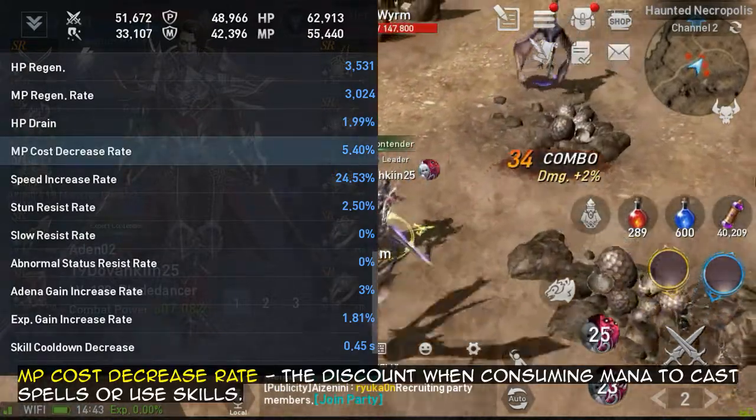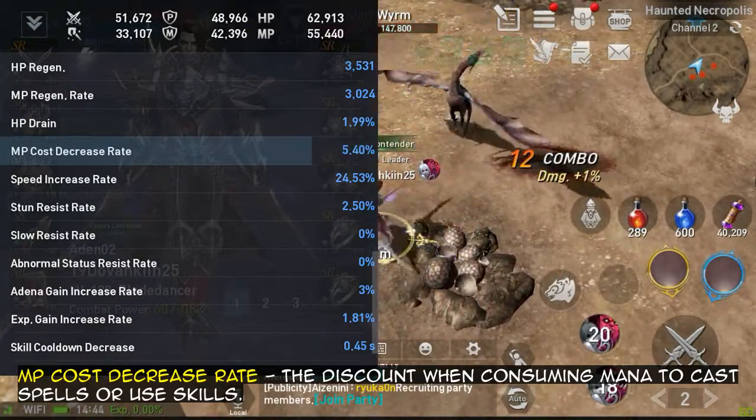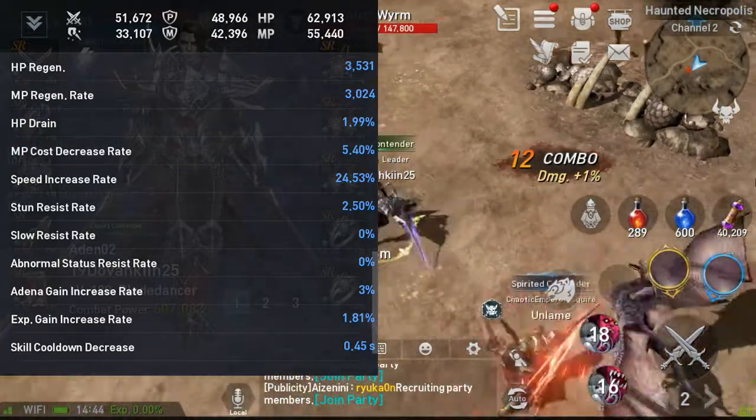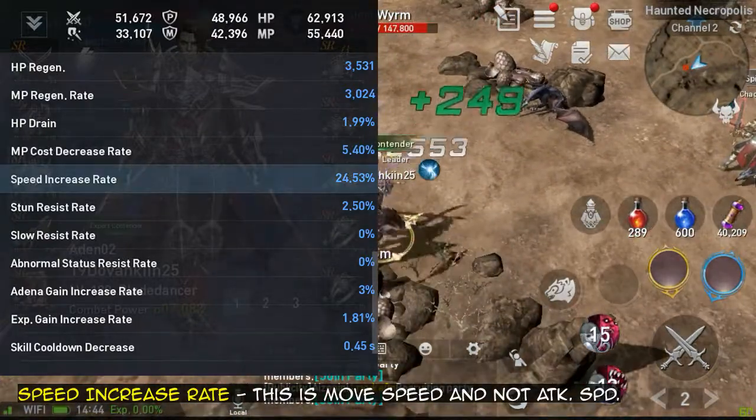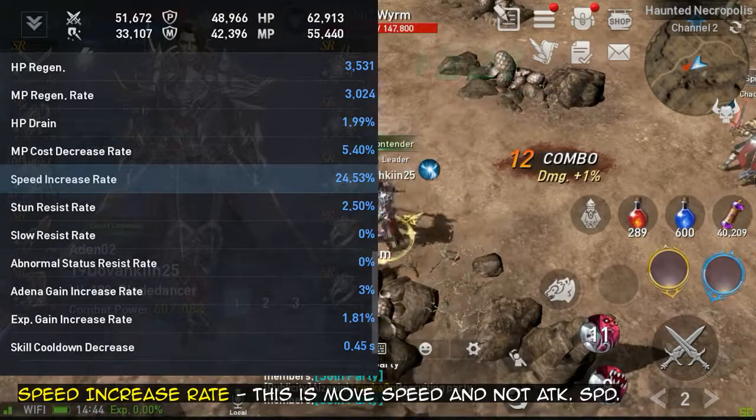MP cost decrease rate — the discount when consuming mana to cast spells or use skills. Next, speed increase rate — this is move speed and not attack speed.